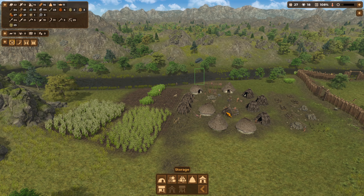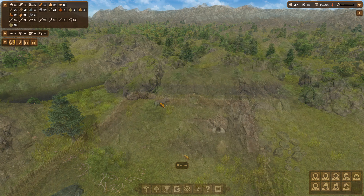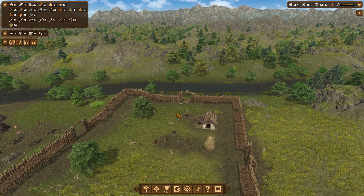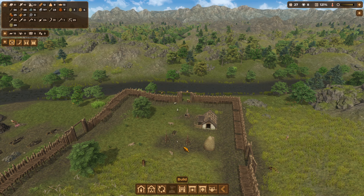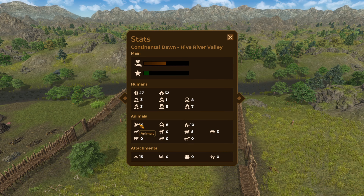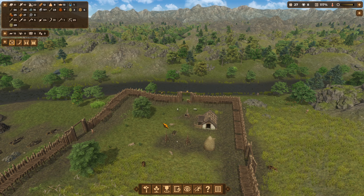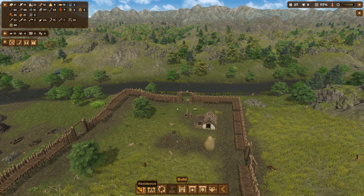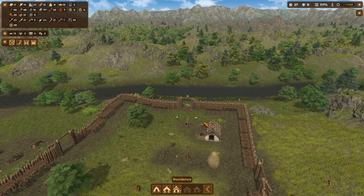Remember guys, the more you can get, the better. We are probably going to have to do one more stable already, because of what we're bringing in terms of animals. We've got 14 animals, eight that need shelter, and shelter space for 10 — and they are going to breed. So we need to build residence stables.